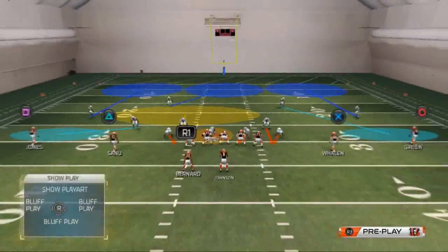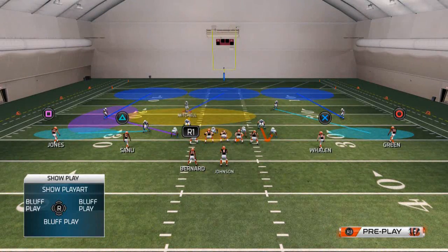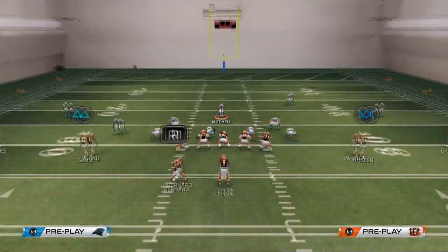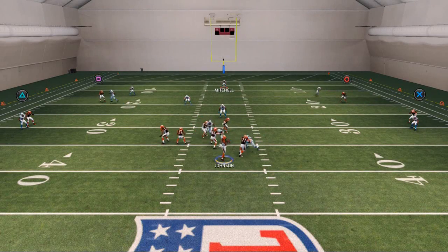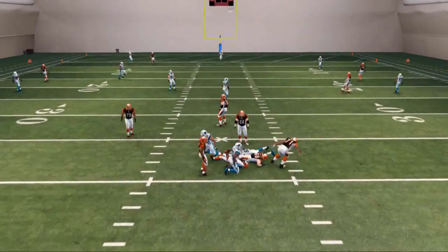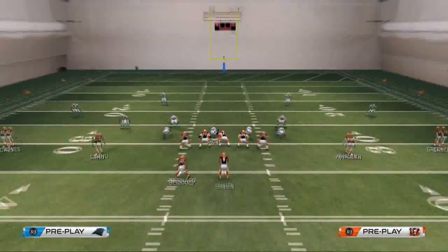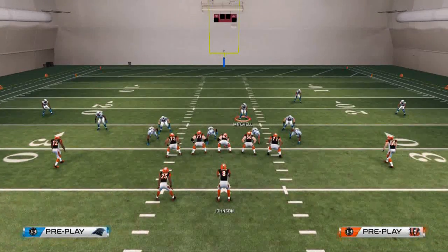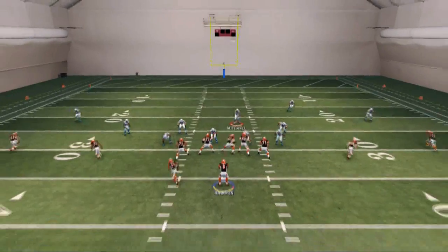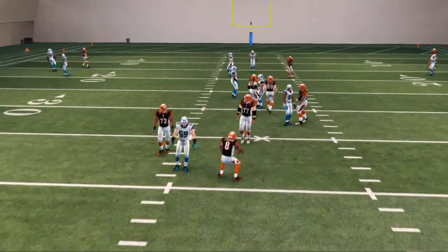The idea of this defense is to send pressure from one side and zone off the other. What I like to do this season specifically is blitz on the side that the halfback is not on. We'll showcase what happens when you block a halfback against this — when you do, you might get a one-on-one rush, maybe with the tackle or the halfback, depending on how the line picks it up.